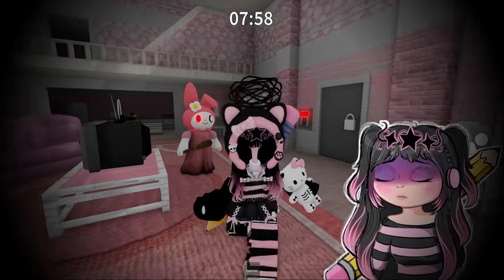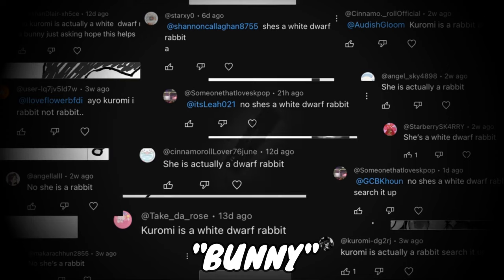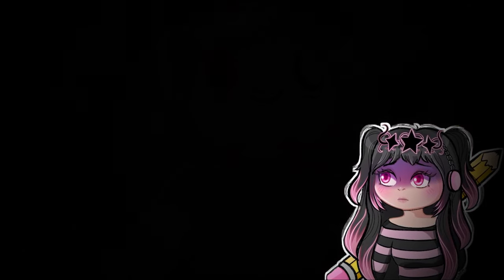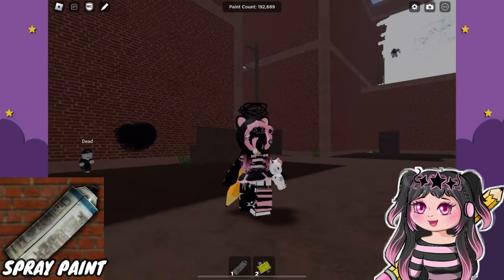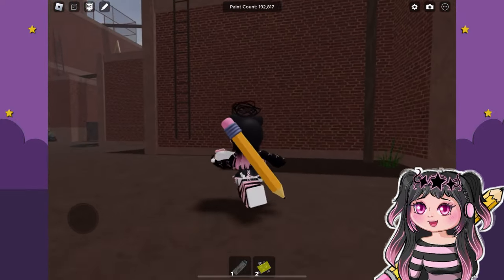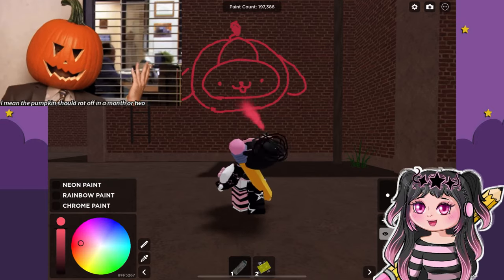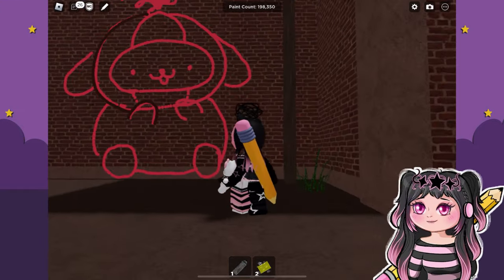You call yourself a fan and you don't even know that Kuromi is a white dwarf rabbit? Melody, are you sure that you're feeling like yourself? Silly human, you will pay for disrespecting Sanrio. Okay, I'm hopping into spray paint. Let's go ahead and draw some Pom Pom Purin. I'm thinking we are going to give him kind of like a food, maybe dessert theme — pudding sounds like pudding — so let's put him in like a little pumpkin outfit.